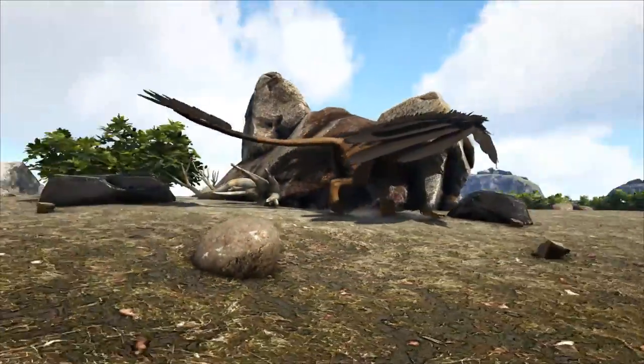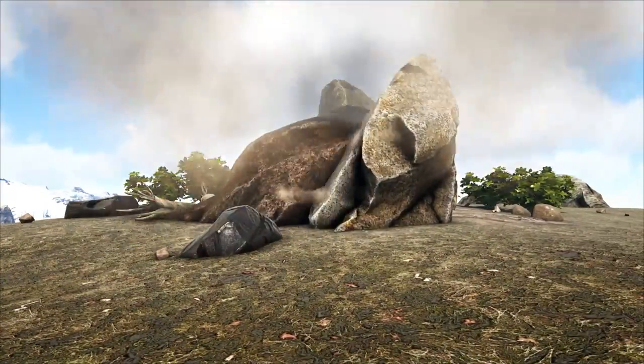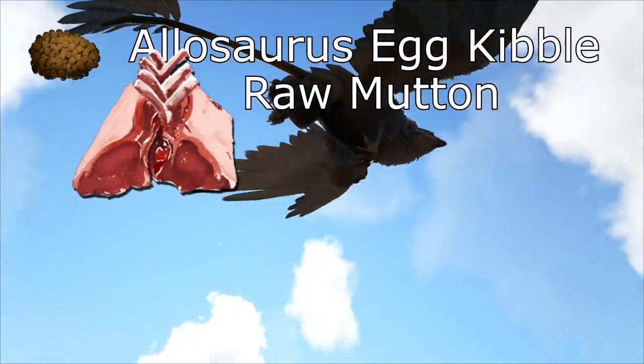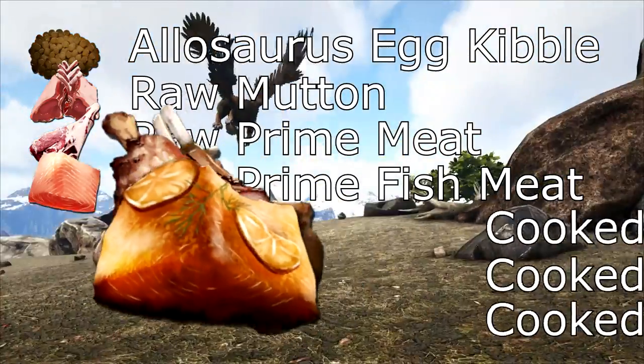First off, let's prepare. The foods you're going to need, in order from most effective to least effective: Allosaurus egg kibble, raw mutton, raw prime meat, raw prime fish meat, and their cooked variants.